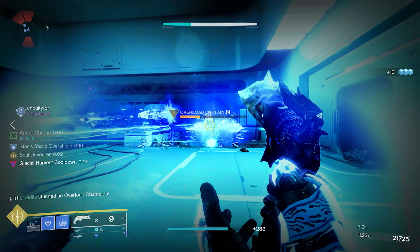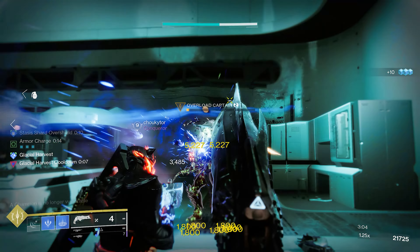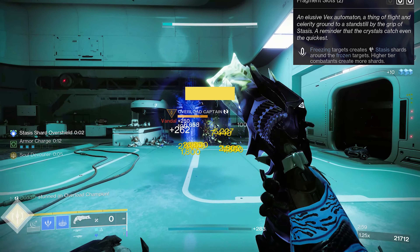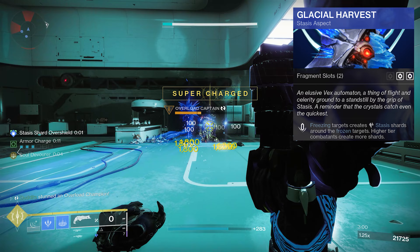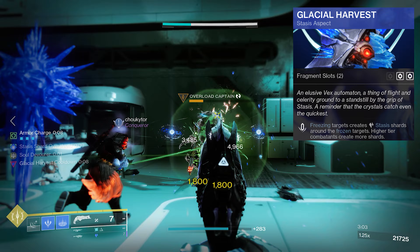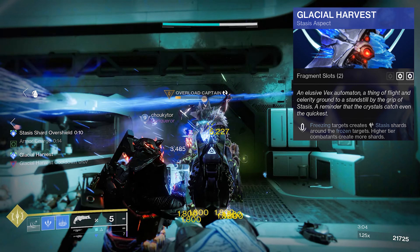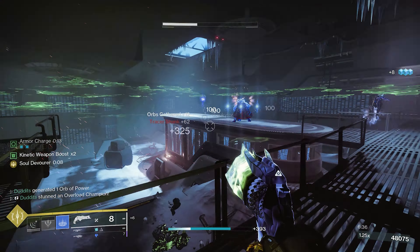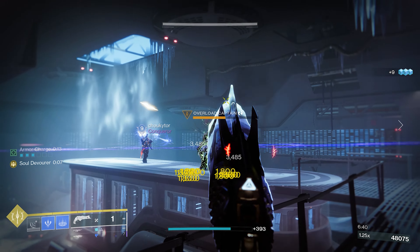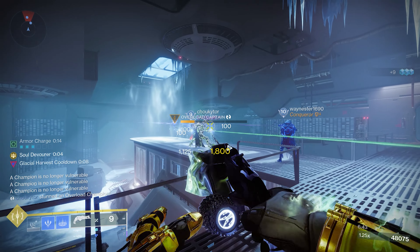Another way that I like to use to create armour charges is like so: if you just watch these stasis shards — Elemental Charge — collecting a fire sprite, ionic trace, or stasis shard is going to give us an armour charge. So I suggest dropping one of your kinetic surges on your legs and putting these on. When you've got Glacial Harvest going on the aspect on the Warlock, you can literally just keep collecting these stasis shards, which will keep you a constant flow of armour charges. Like I said, it is 17% — I would recommend dropping one of your kinetic surges just to get that constant flow and charge.